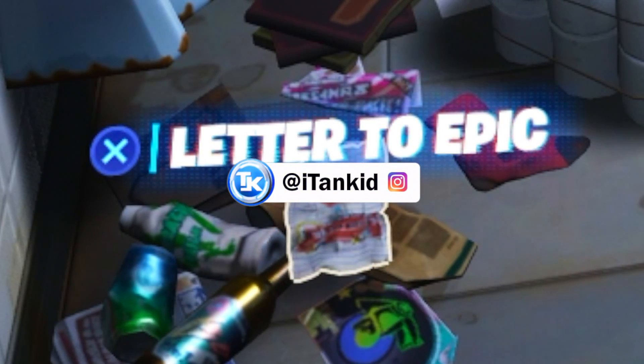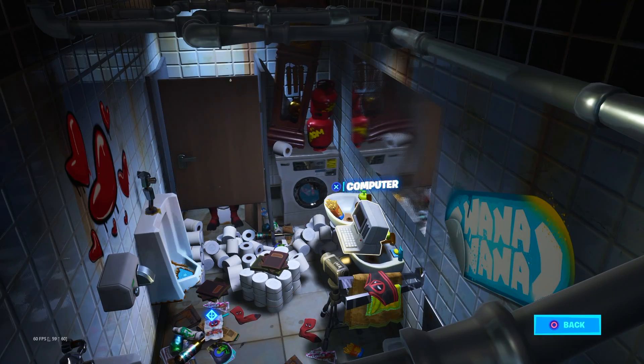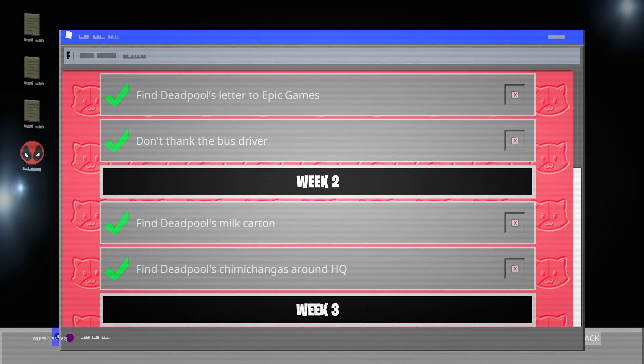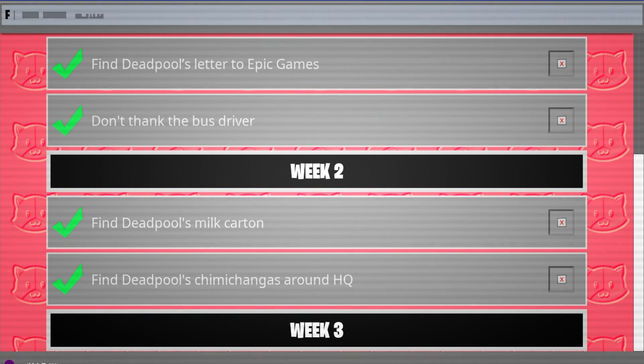With this brand new update, as you can see the letter to Epic is still there, Deadpool is still chilling in the little toilet, and after week two's milk carton it's no longer above the urinal. If you go over to the computer you can access the challenges once again. Week one and week two are all completed on my account — if you haven't completed these yet I have videos on both.